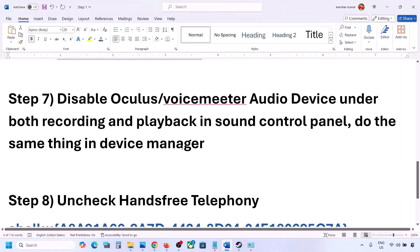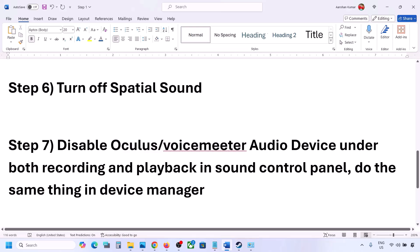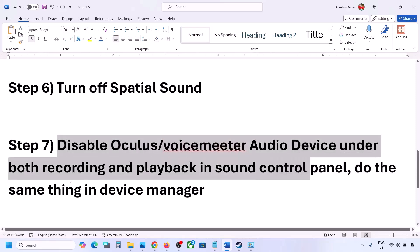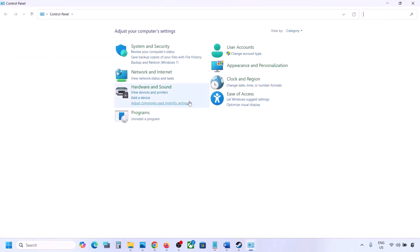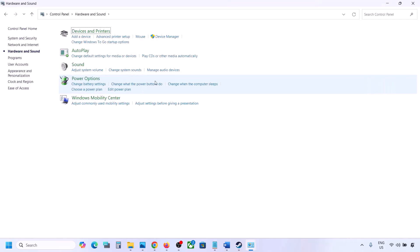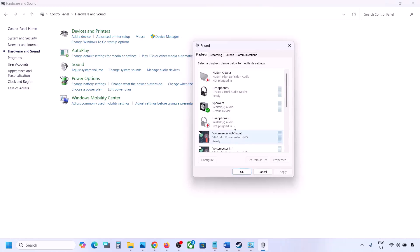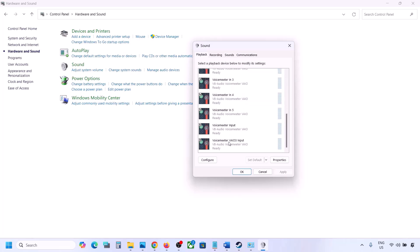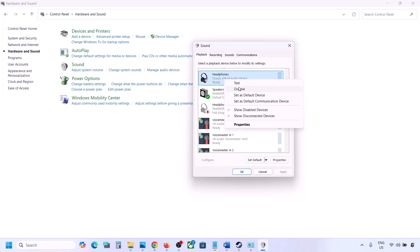If you have applications like Oculus or VoiceMeeter or any other audio device installed, disable them in Sound Control Panel. Go to Control Panel, Hardware and Sound, then Sound. The speaker you are using should have a green tick — the rest you can disable.